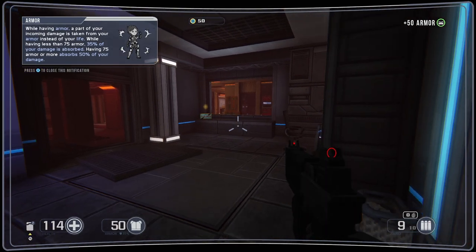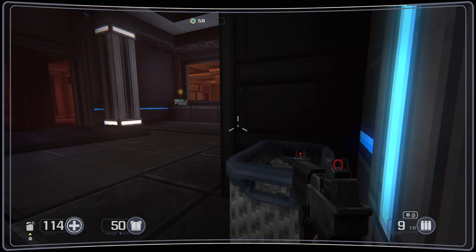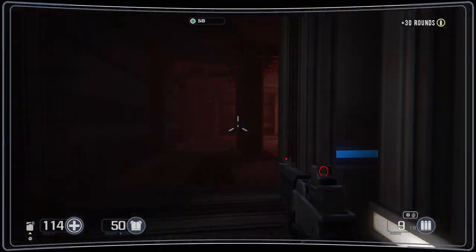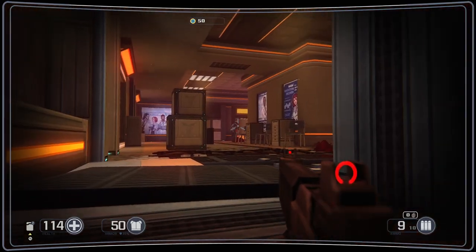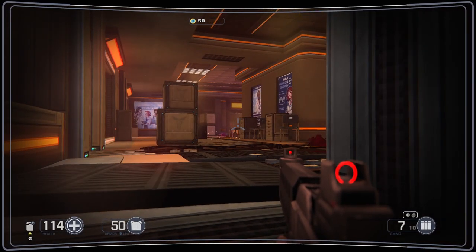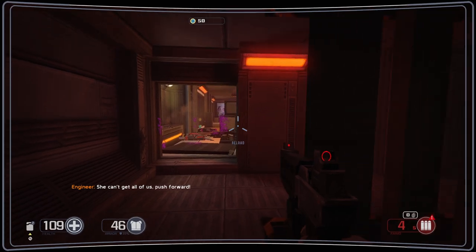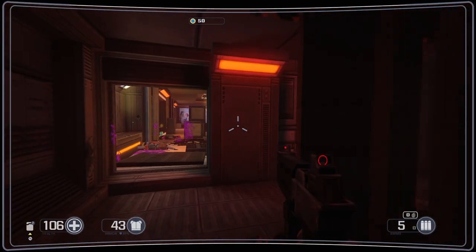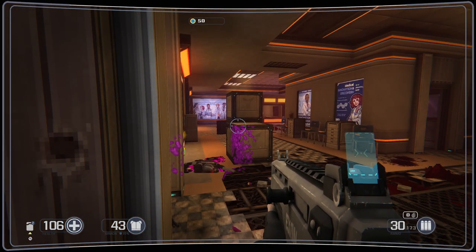Combat armor will absorb part of your incoming damage — having less than full armor absorbs 35% of your damage; having full armor absorbs 50%. It's very obvious when you're crouching — look how low I am to the ground. Oh, that's a strong gun. Packs a punch. That is a good gun — that's why I have very little ammo for it. Gun packs a real punch. I like it.